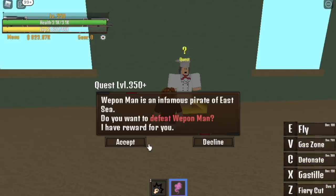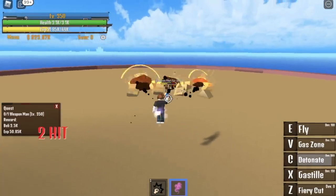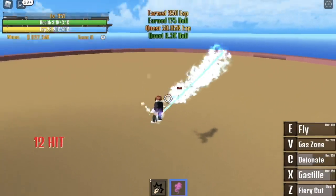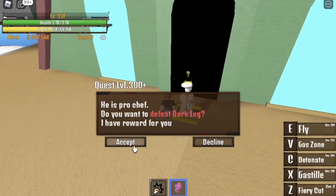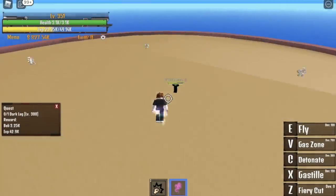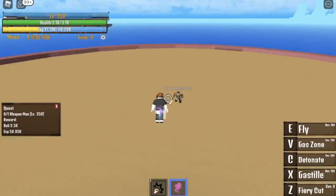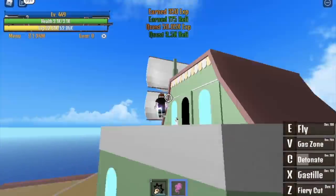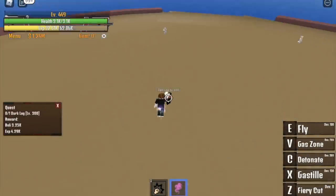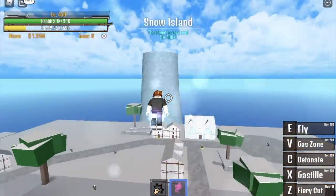We're gonna focus on two quests — we're gonna defeat the weapon man. Since the spawn of the weapon man is not that fast, we will go to the next quest, which is the dark leg. Defeat the dark leg, then go to the weapon man, then go back to the dark leg. We're gonna do this until you reach level 450, and after that proceed to our next island, the snow island.